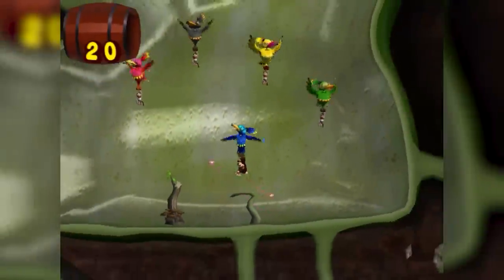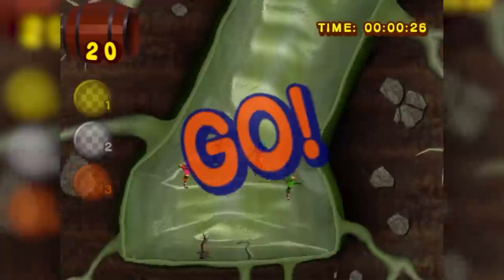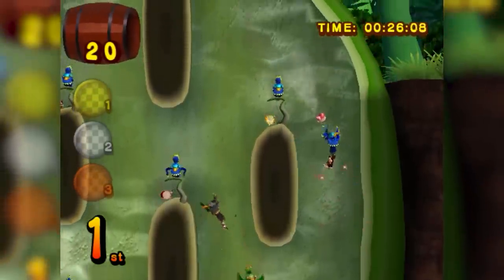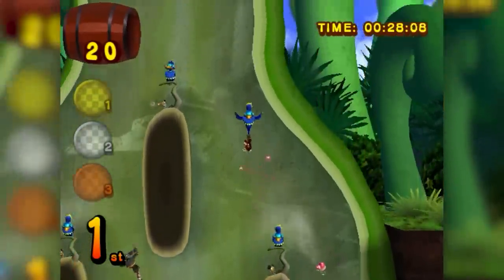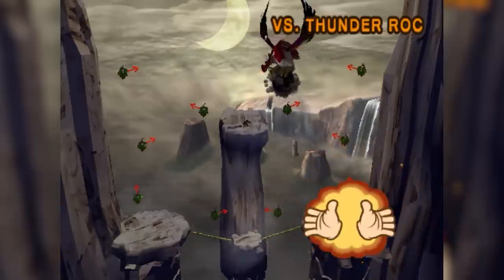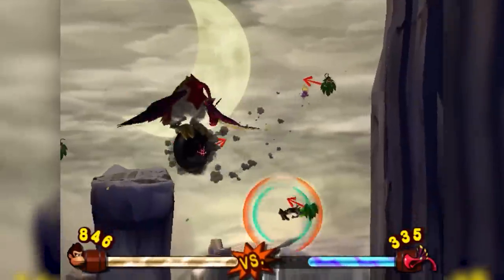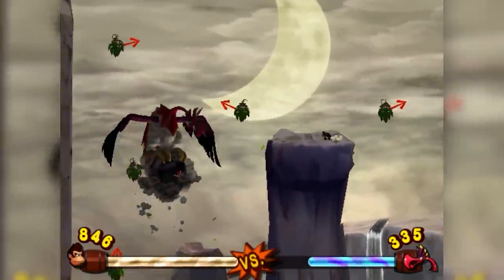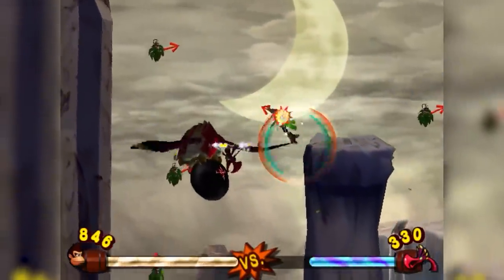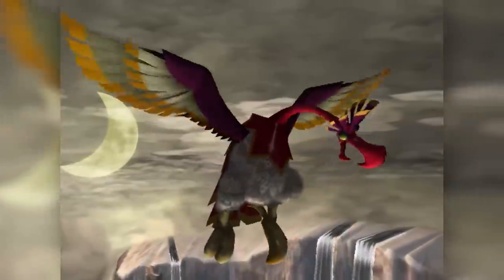The next level is a bird race, only this time there are more birds to race against, and even if you don't hit any obstacle you can still lose pretty easily. Without knowing the course and where the boosts are, the opposing birds will win almost every time — but after playing through a couple times and knowing the route, it's not too hard. We then make it to the final Rock boss, Thunder Rock, where the platforms are much smaller, the rock can shoot dozens of spikes and meteors, but similar to before we clap the dust off the egg and beat the final rock.